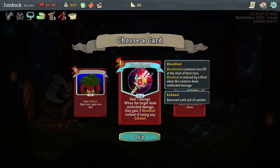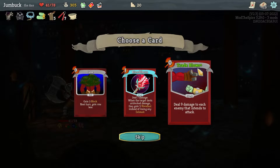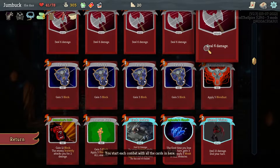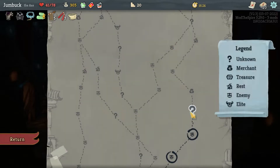Flood Thorn: 7 damage — when target deals unblocked damage, gain 3 Bloodlust instead of losing any. So yeah, a Bloodlust build could be broken with that. Trade Blows: 9 damage to each enemy that intends to attack. Do I have enough Bloodlust to make it a viable build? You know what, sure, why the hell not.